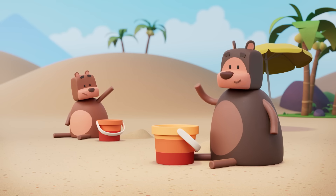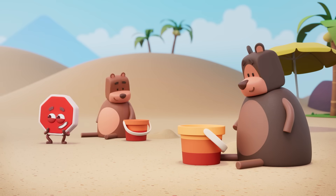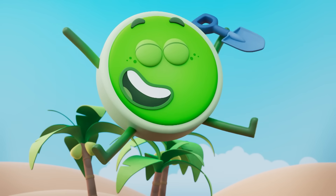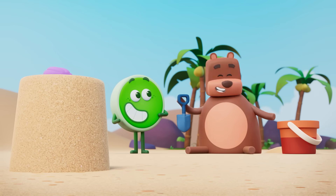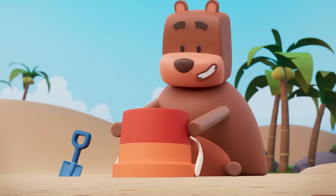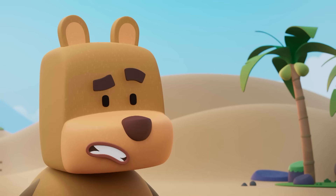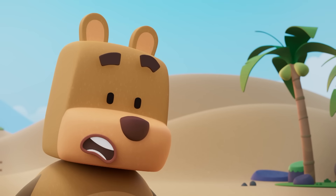My turn. Can I have the spade, please? Wow. You both have bigger buckets. Which means... Bigger sand castles! Making a sand castle is easy. I saw what little bear did. Scoop the sand. Tip the bucket. Oh, that's not a sand castle. That's odd. Scooping once, then tipping the bucket works for me.